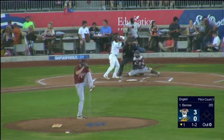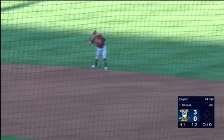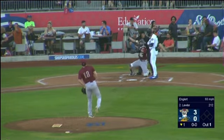Barossa foul tipped it into the glove of Englert's 1-2 offering. And Barossa puts it on the ground right at Chavez, makes the play. He's got to get through another big prospect, Jordan Lawler.